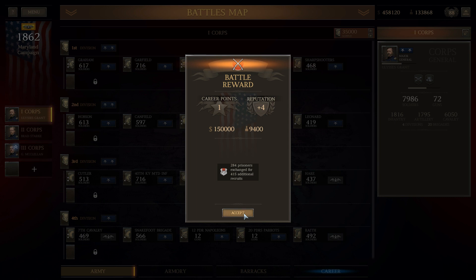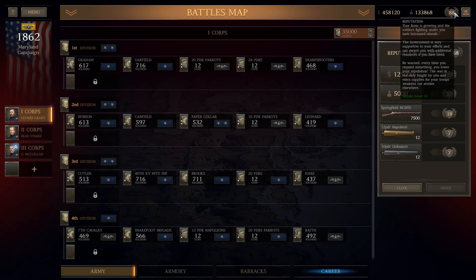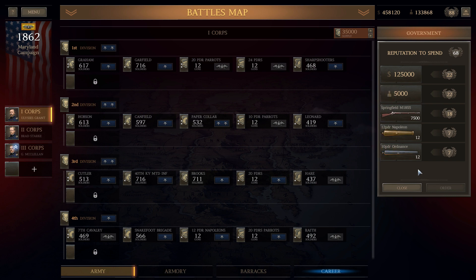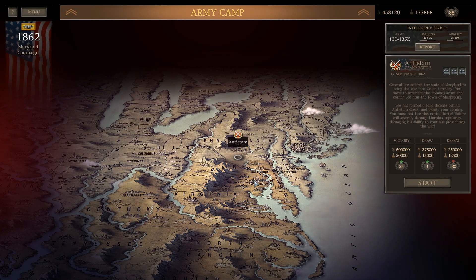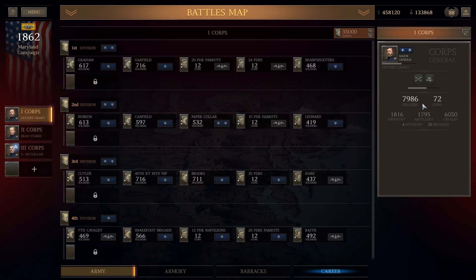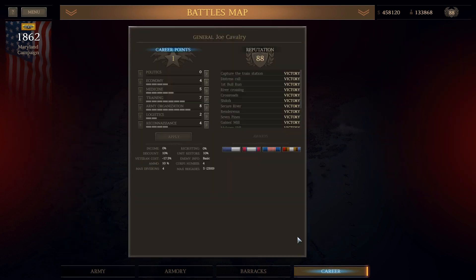I was a little nervous about how that one might go. We're at 88 government points, which means I'm going to need to spend some or else I'll waste points at Antietam — because Antietam gives you 25 and you're maxed out at 100. I've got a lot of money too, so I'll hold off until I start building my army for Antietam.